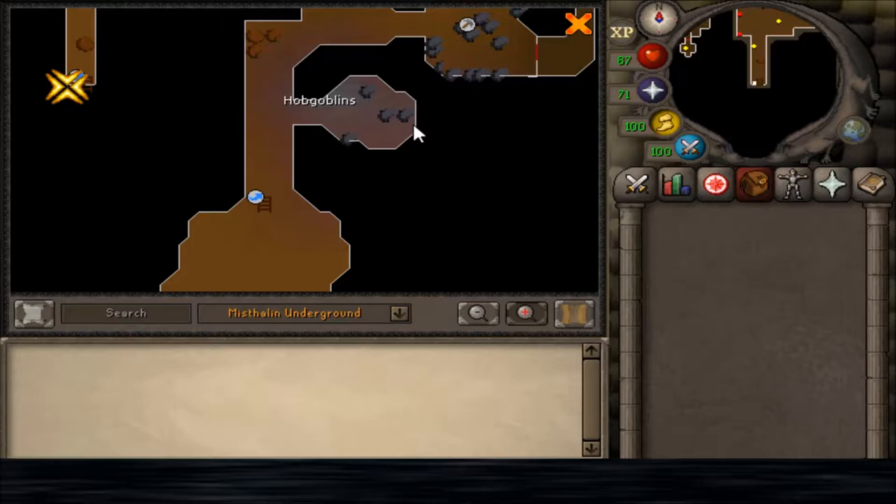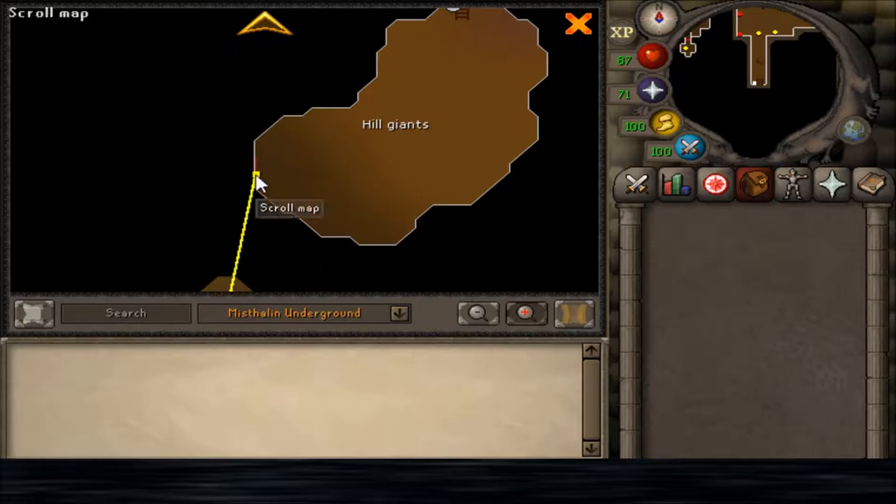In the Hob Goblin area is where the Brass Key spawns. It respawns about every 45 seconds.